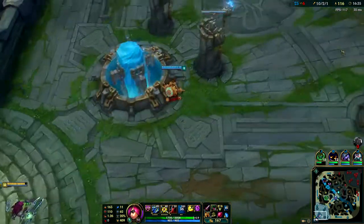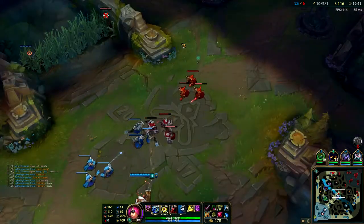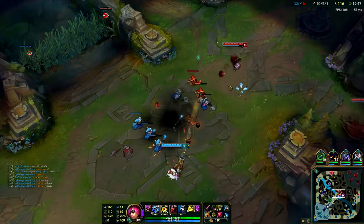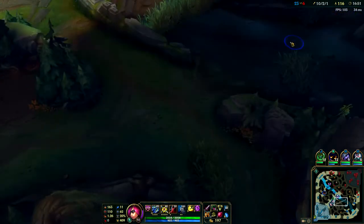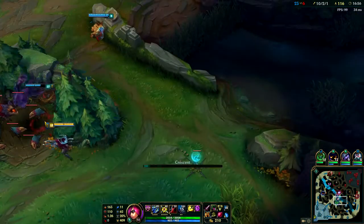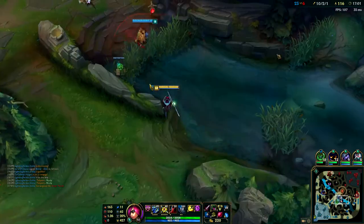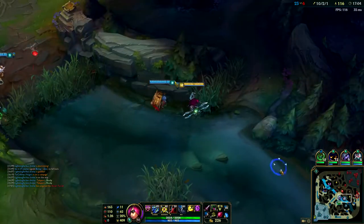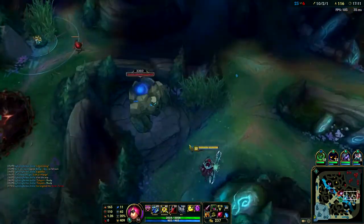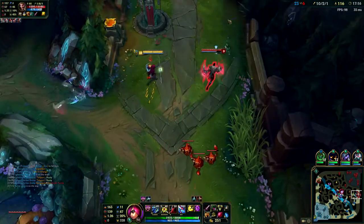It's only 16 minutes into the game. Normally you'd have boots and two items by around 22 minutes. Triforce is 3800 and Titanic is 3500, plus your boots at 1100 - that's quite a lot of gold in the first 22 minutes of the game. But in this case at 17 minutes into the game I can basically do whatever I want.